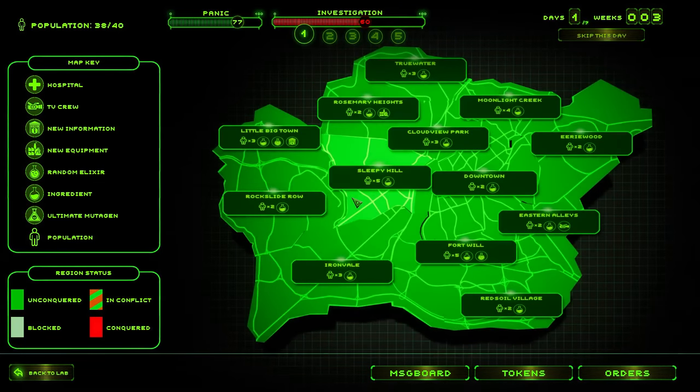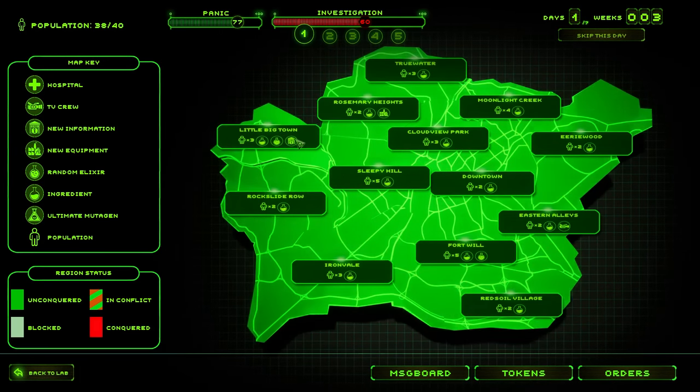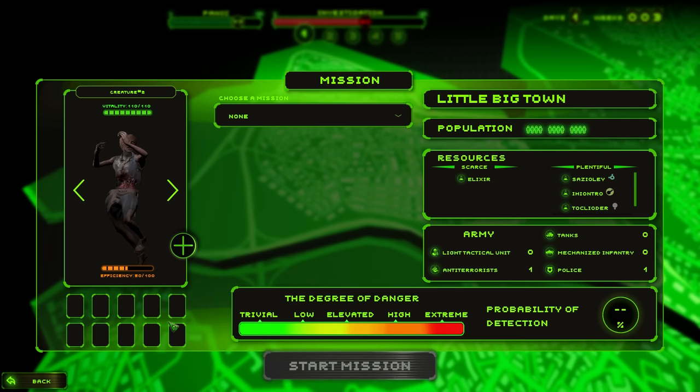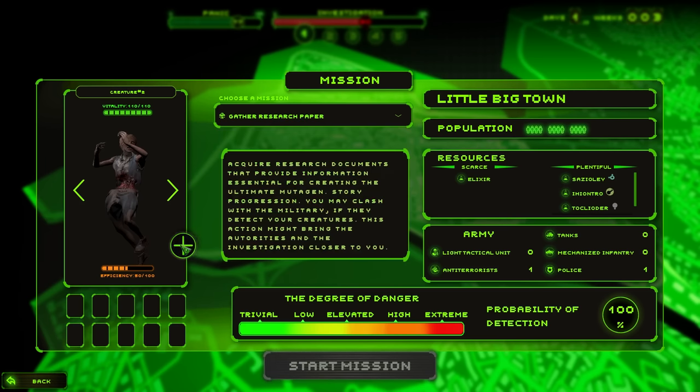I guess we just wait for the next job. It wants me to obtain more research documents, which I believe is somewhere on the map right now. Yes, I believe this is the emblem for the research documents. And honestly, this is the perfect place to go to because there's almost no army here. Gather research papers — one already half risk. And if we do all three, of course, we're going to be totally fine. That was a success, but the military collected a substantial amount of tissue samples from my wounded creatures. Would be wise to check the news. They're almost done their tier one of my investigation, so I think they're going to know about me pretty soon. They saw my creatures — that is a big deal.